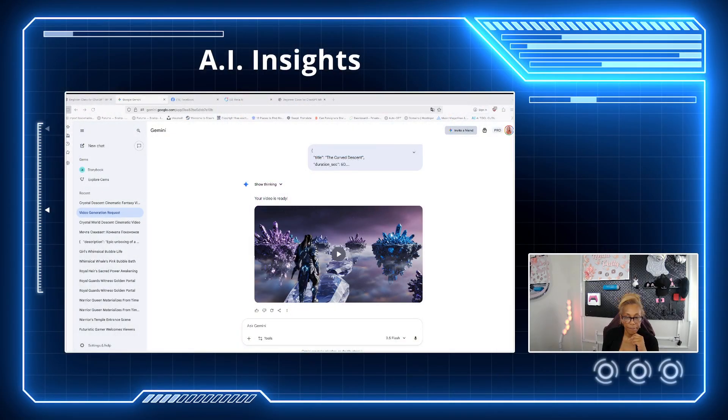I'm going to show you what a JSON prompt does — it brings the magic to life. I created a video last week of a crystal city where a guy is walking on a crystal path. I had to widen the path — it's only 8 seconds. This is on Gemini Vo3.